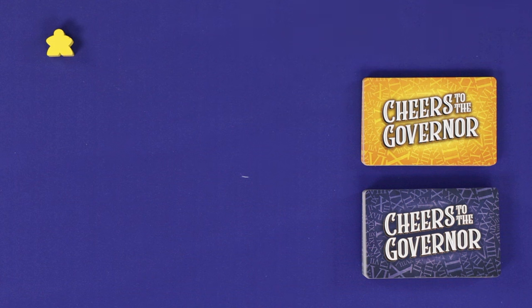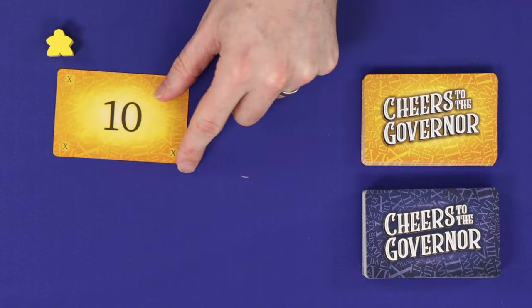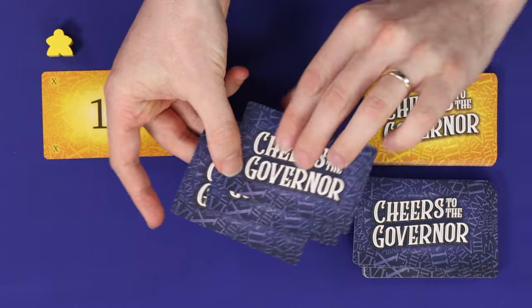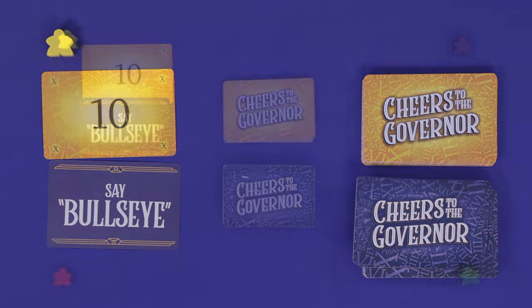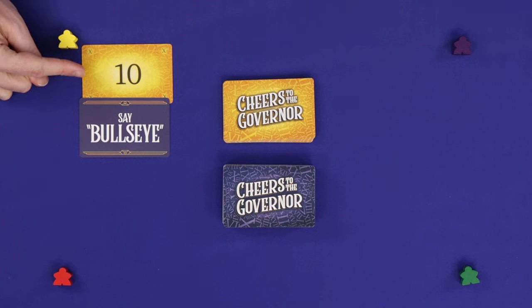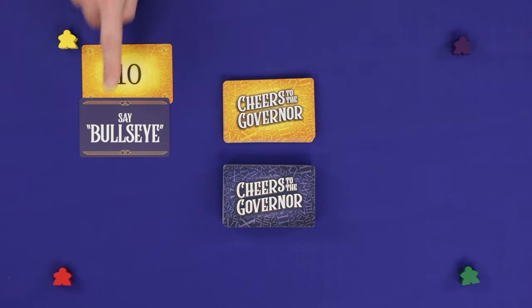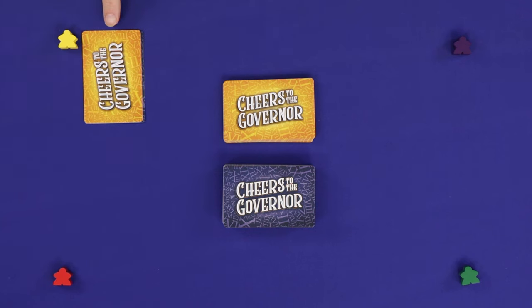The Governor now changes the rule for one of the game's numbers by drawing one card from the number deck and drawing three cards from the rule deck, looking at them and choosing their favourite to keep in play. In this case, from now on in future rounds, instead of counting the number 10, whoever has that number must say the word "Bullseye." Once all players have memorised this number and rule, flip the cards face down. These may only be consulted again if everyone forgets the rule.